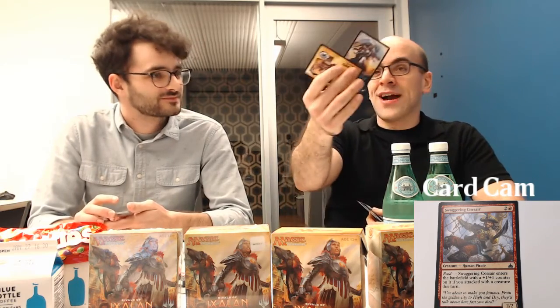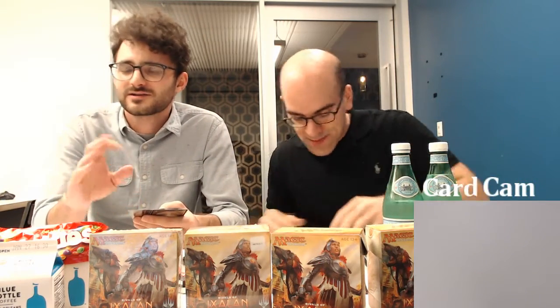New cards from pack two: Swaggering Corsair — a three-drop, two-two body with raid. As a pirate, it enters with a plus-one-plus-one counter if you attacked with a creature this turn, making it a three-three. The raid mechanic came back in Ixalan — I believe it existed before in another set. You're always going to try to get this out with the counter on it. I like this card, and both my tokens also have matching art, though the backs are different — is that a spoiler?